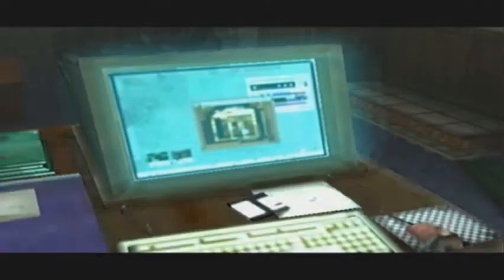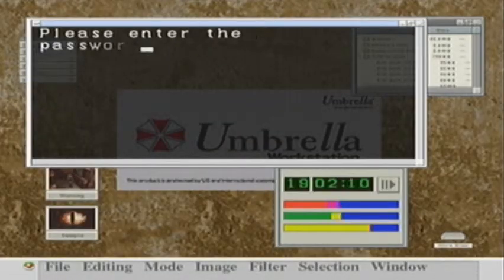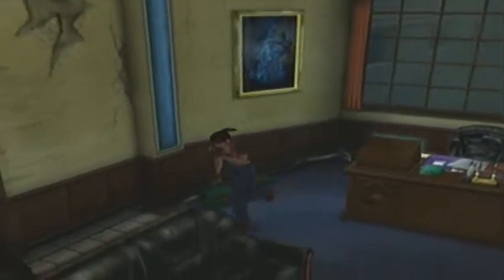Turn the computer on — a bit of that scene from earlier. The weirdos. So that's turned something on over there. Please enter the password. We can't do the password as of yet — we need to do what the memo says. Sort this out.